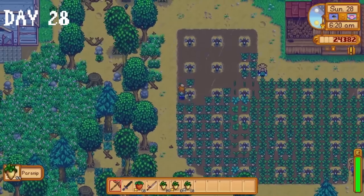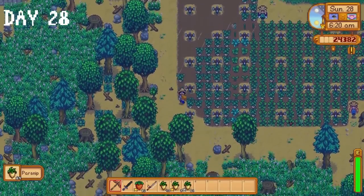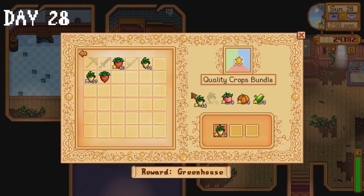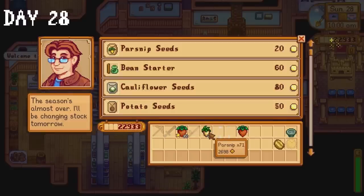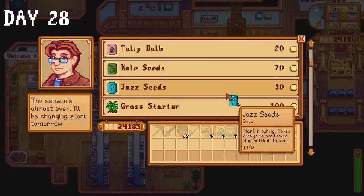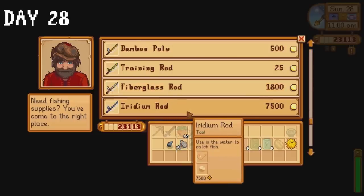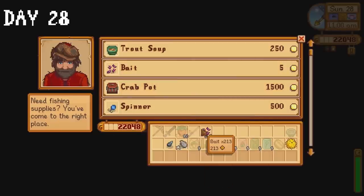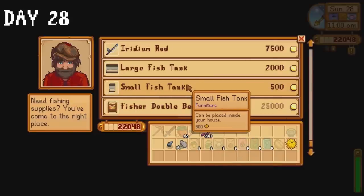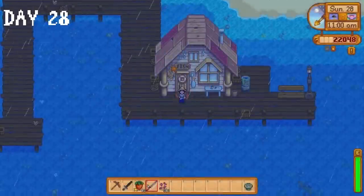We reach level 8 in farming so we can start making kegs as soon as we get some oak resin. Day 28, the final day of spring. Our parsnips are ready for harvest. I donate 5 gold star parsnips to the community centre, buy a puffer fish, a coffee bean and a fish stew from the travelling cart, and sell our parsnips to Pierre. I buy some bait from Willy and I almost bought the iridium rod but it cost 7,500 gold so I figured I'd be fine without it — I could just use the fibreglass rod. I was wrong. In fact I was very wrong. That was the single worst decision I have ever made while playing Stardew Valley.